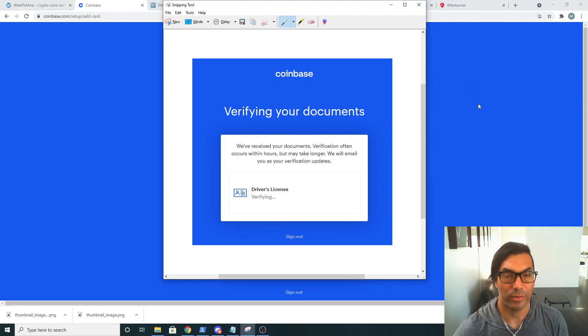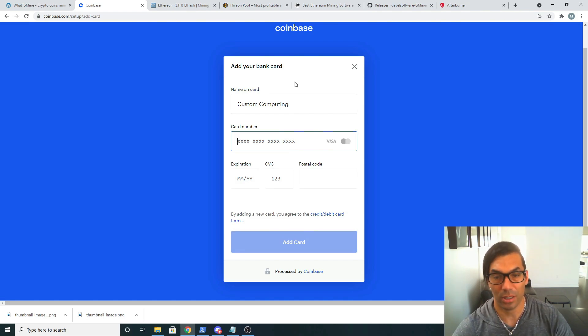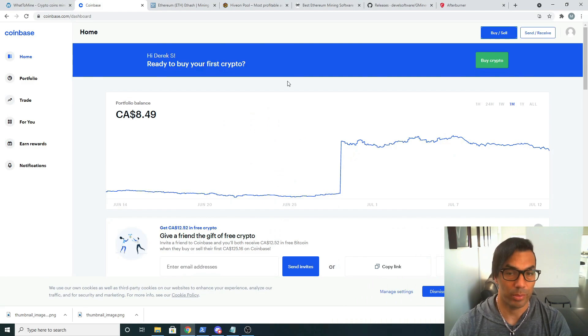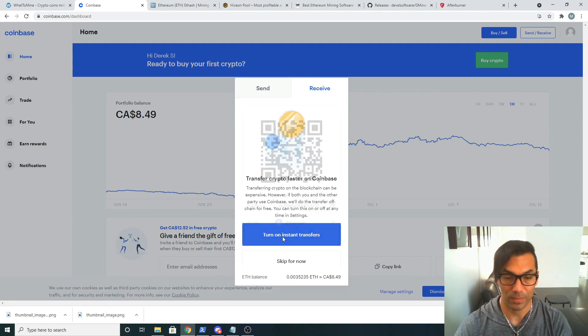Once we've uploaded our driver's license it's going to say 'verifying your documentation' — they'll send you an email once it's verified. It took no time for me to get verified. Now it says I'm verified and I can set up my bank account. You'll want to input your credit card or bank account so you can extract money from Coinbase. For now we'll skip that and proceed. Inside Coinbase, we're going to click Send and Receive, then click Receive, and turn on instant transfers — this is our Ethereum address, which we'll need for later.